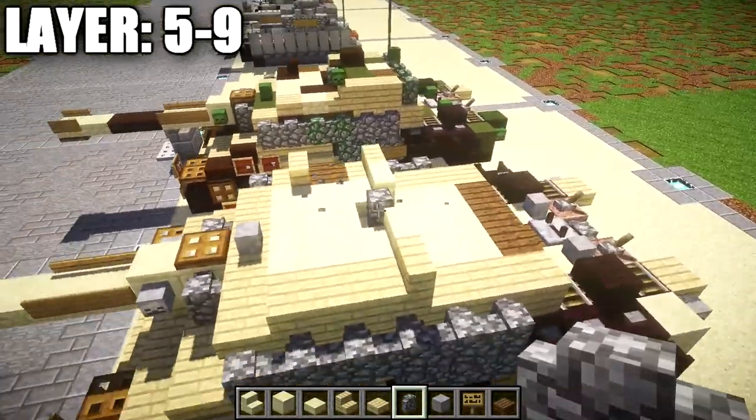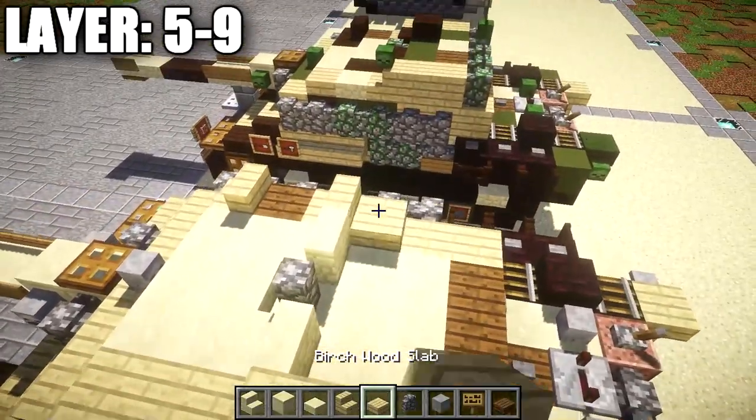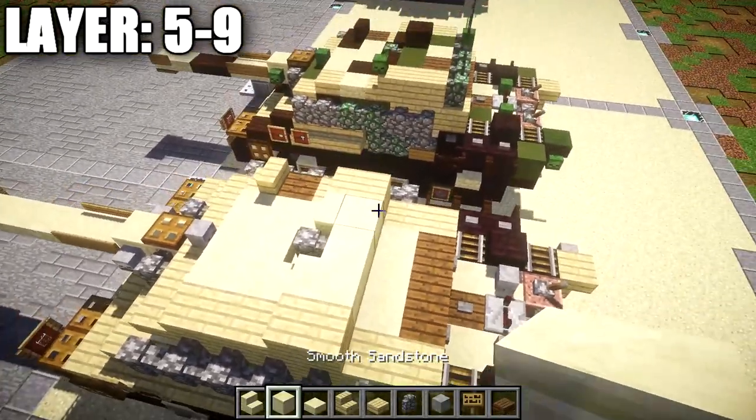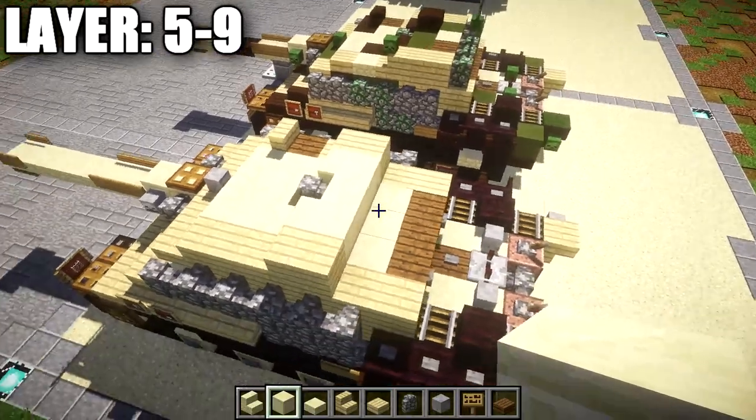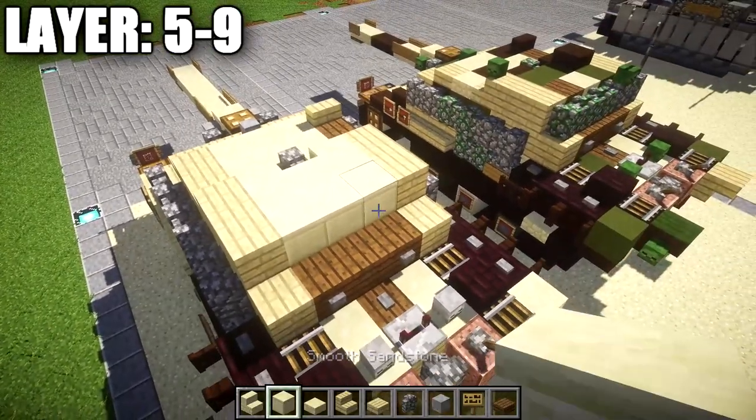Place a birchwood stair on both sides followed by a sandstone stair on both sides going toward the inside, with a cobblestone wall in the middle between those sandstone stairs. Then place a birchwood plank on both sides going back followed by a row of three smooth sandstone, continuing with another birchwood plank on both sides followed by another row of three smooth sandstone.